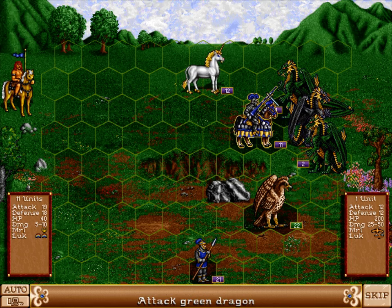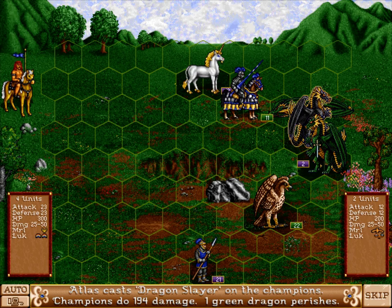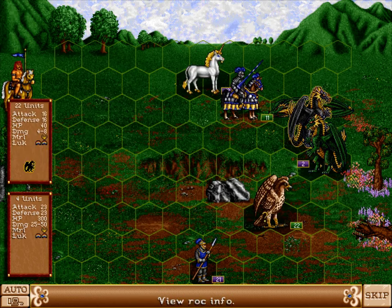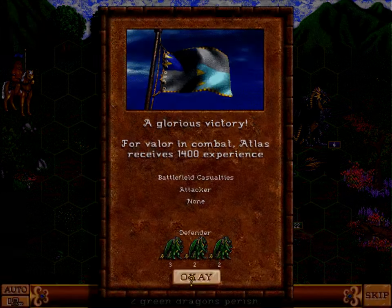I could do this all, but that might end poorly, so just do that. More Dragon Slayer. Now I have a bit of a choice: either I stop the Unicorns from attacking, or I stop the Veteran Pikemen from attacking. The Veteran Pikemen only take up one hex, so it's better to do that. Well, I didn't even need to worry about that - so that's much better.